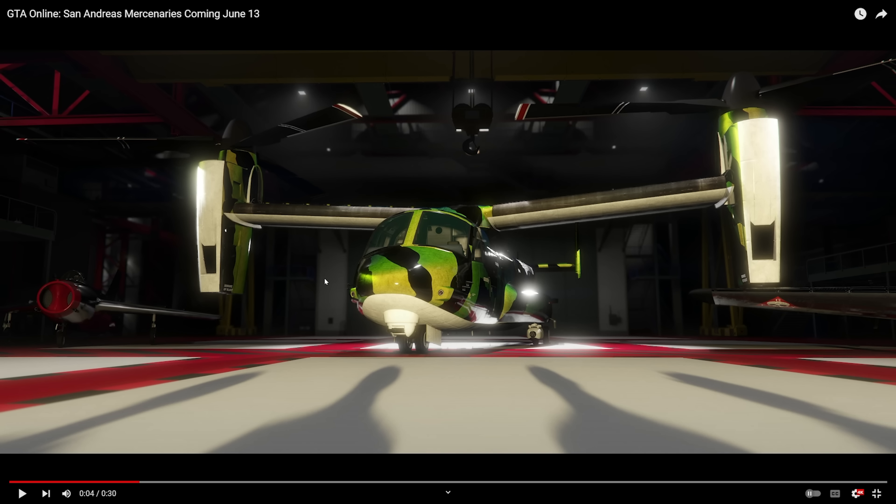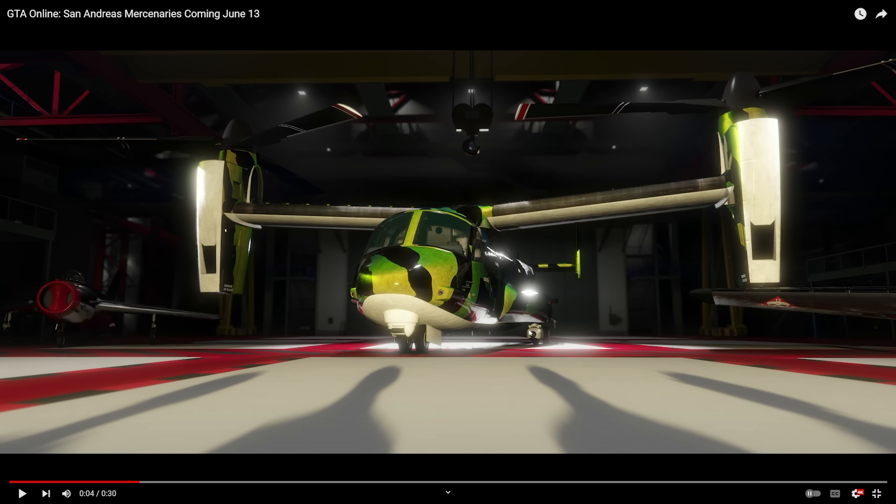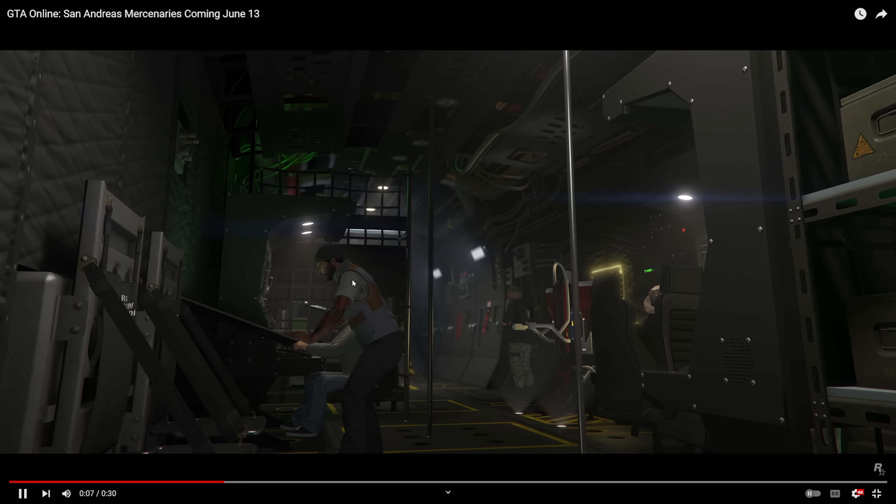First and foremost, we have the Avenger, which finally is going to have some use to it. You can see it looks like we have a minigun on the bottom. But as we've seen from other pictures and from what we'll see later in this trailer, this thing is going to be able to pack some weapons — it's going to have remote turrets on it. It's going to be a beast. Let's continue on through San Andreas Mercenaries.